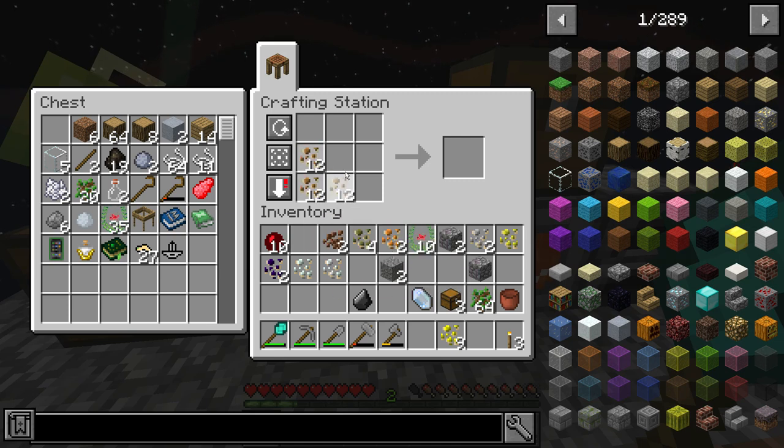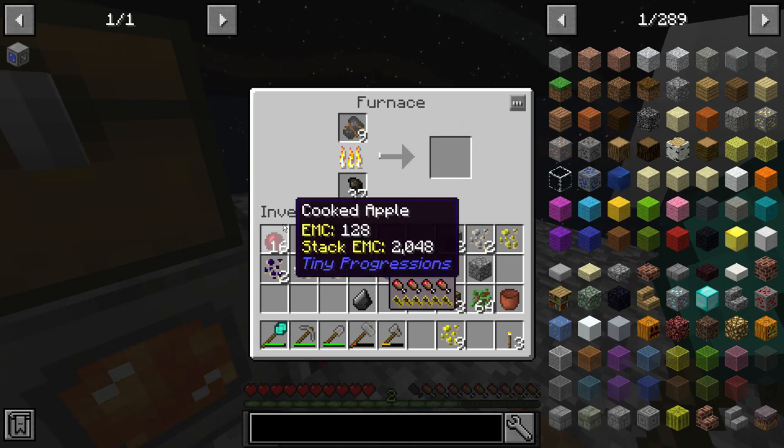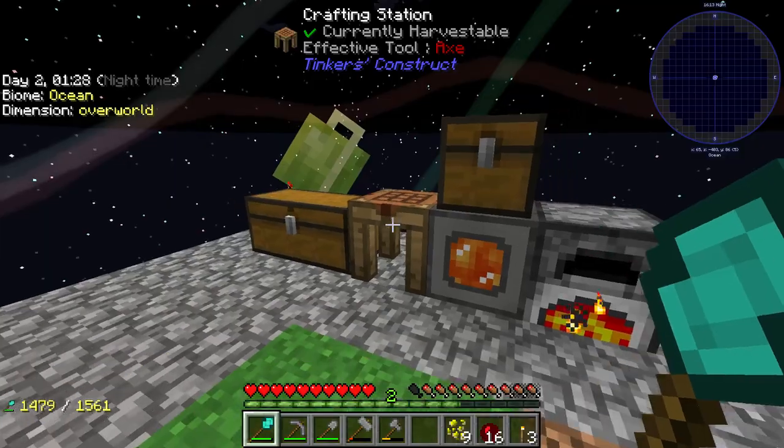If you look here, we have a bunch of iron ore pieces, so what we can do is simply smelt this down and get some iron ingots from that, which is going to be extremely nice.